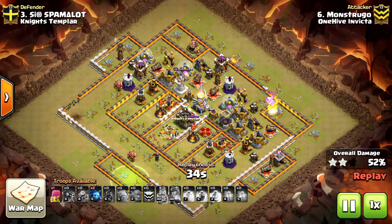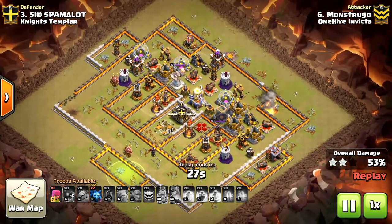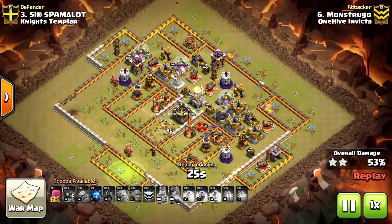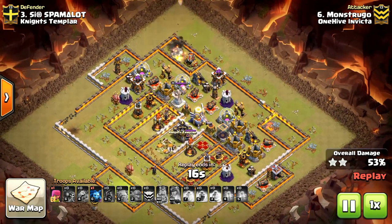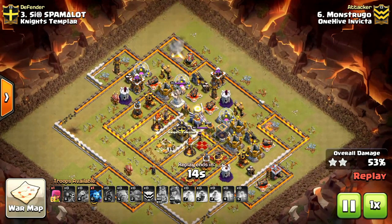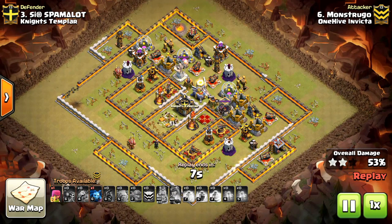He has two minions and an archer left but there's nowhere to gain any more free percentage, so 53% is where he ends. Something to realize with these types of attacks — fresh hits can be particularly difficult because there are a lot of factors that could make or break a 10v11 hit, especially in today's meta. Great job, Dan.